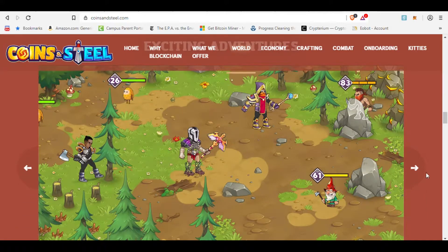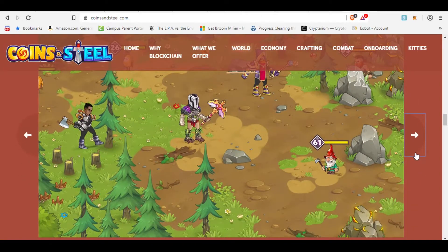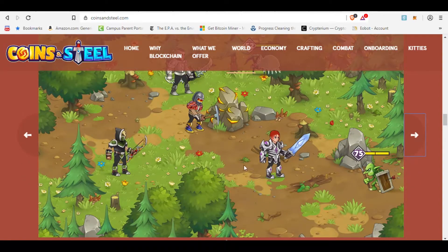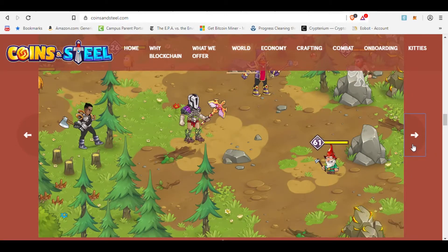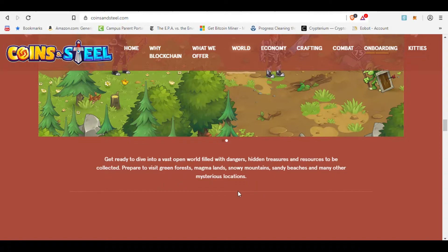You can see some exciting adventures — this is just some of the current graphics, obviously still in development — showing some of the weapons and armor, some goblins at level 75 it appears, and some of the world that you can go and explore. It says get ready to dive into a vast open world filled with dangers, hidden treasures, and resources to be collected. Prepare to visit green forests, magma lands, snowy mountains, sandy beaches, and many other mysterious locations.